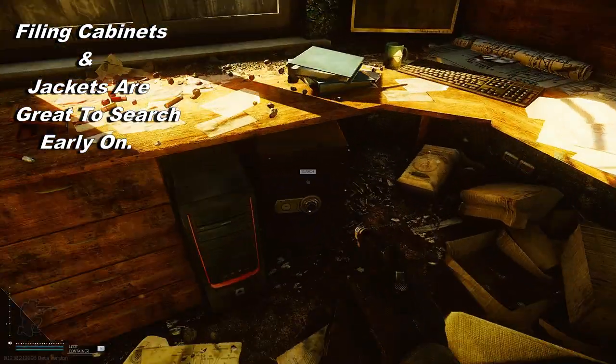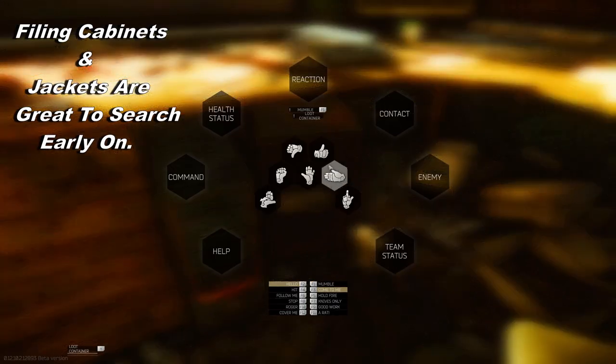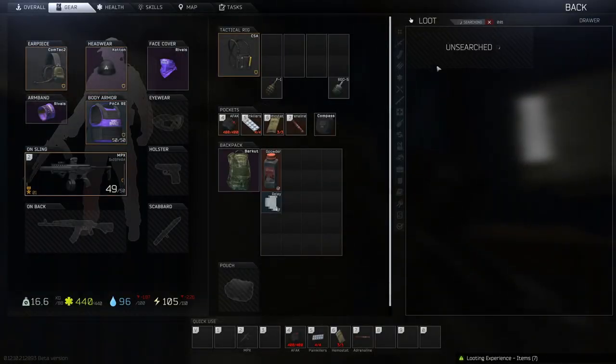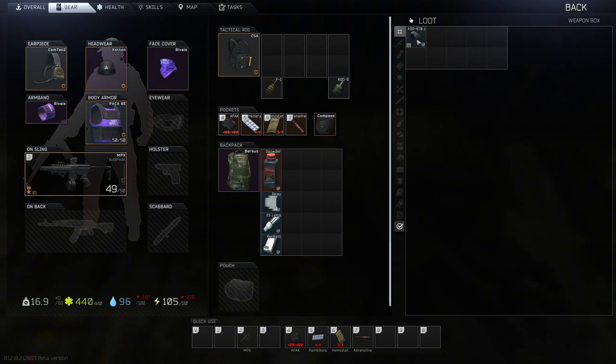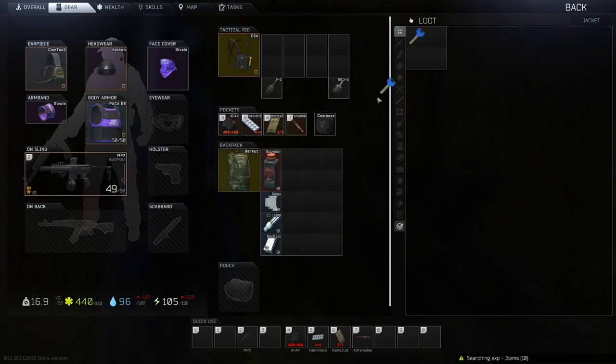You really need to make use of searching these containers, filing cabinets, and jackets. They are great to search early on where you can get high tier items really easily. In these safes you can also get high tier valuable items like treasure items which you can sell to Therapist or on the flea market for quite a good price. I want you guys to focus on these a lot — you can really make your money back on these.